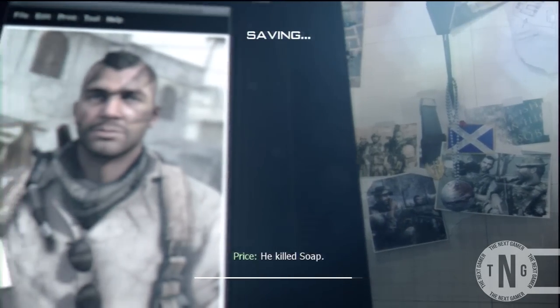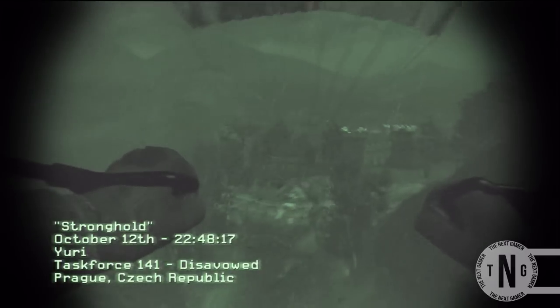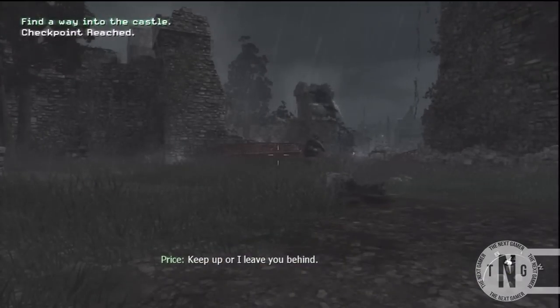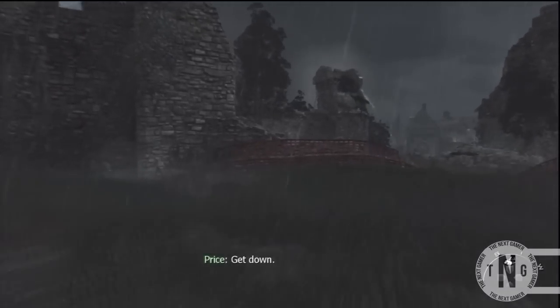All you want to do is load up the map Stronghold on Modern Warfare 3 campaign, and as soon as you start the campaign mission you should be falling from the sky on a parachute. As soon as you get to the bottom of the hill, you want to pull out your grenades, and a couple of seconds after that you want to take off your night vision goggles, then press Triangle for PS3 or Y for Xbox, and you should be able to shoot bullets out of your hand.